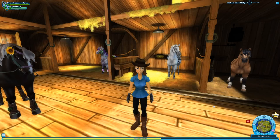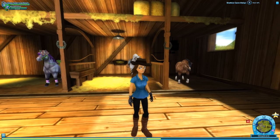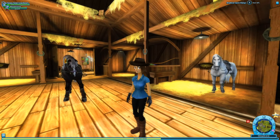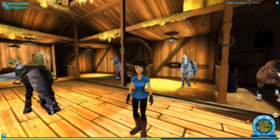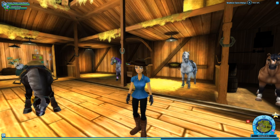Hello everyone and welcome back to Star Stable Online! We are here in our stable with so many of our amazing horses. We have Rowe Stone, our traditional companion horse, over there with Thistledown, followed by Amethyst Mist, one of our magical horses that we got during the special event last March, which was very exciting.